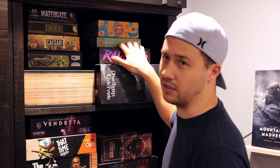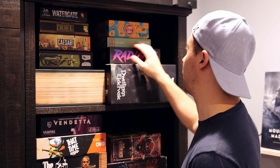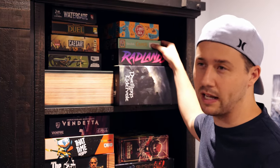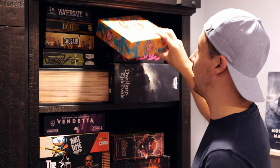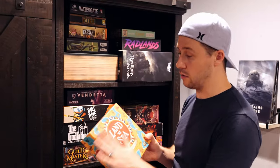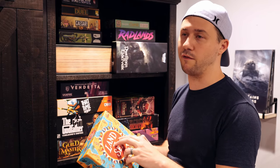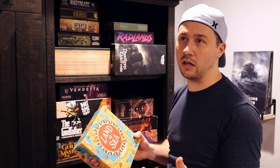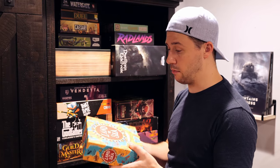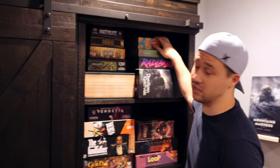Radlands from Roxley — I've got the deluxe version with neoprene play mats. It's a super fun little lane battler and I taught it to Jesse and Alex. Then there's Caper from Keymaster, who did Parks — I've played Caper once but not Caper Europe yet. Land versus Sea, which Jesse made a fancy wooden box for, is to me a Carcassonne killer. It plays really well at two, three, and four players. It comes in a gorgeous box with fantastic art and does a lot with minimal components.